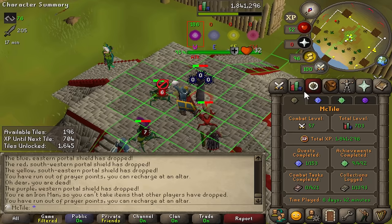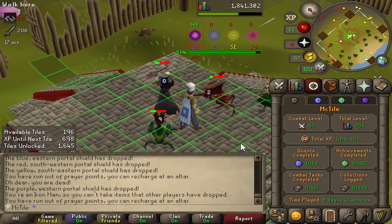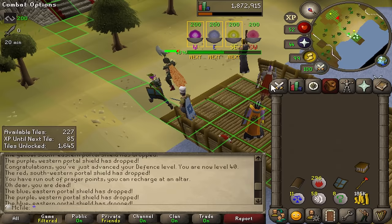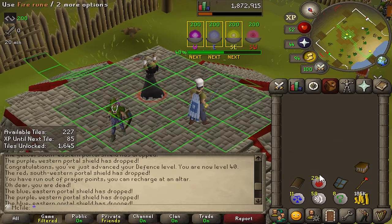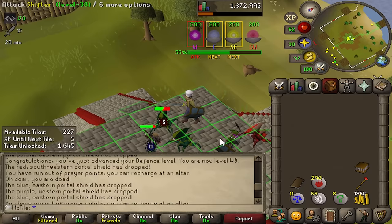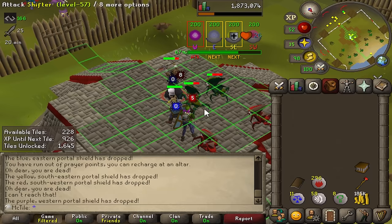We're now at six days and 42 minutes played and I've gained 200 pest points since I last checked, so we're currently about 40 points per hour. I have 600 points right now, we're at 717 points. So that's all for today — we can finish this grind off tomorrow and I can go buy my void set. I apparently got 40 defense without noticing, so we can now wear the rune kite shield. I just went from zero defense bonus to like 50 with one item. Really happy to be able to wear this.